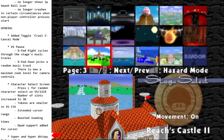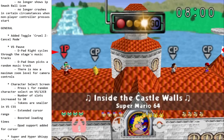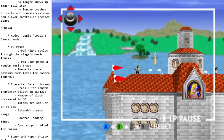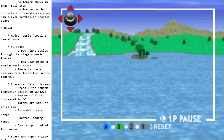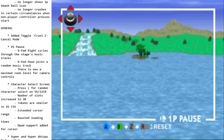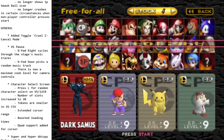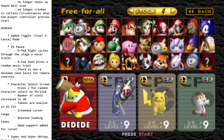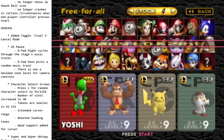There's now a maximum zoom level for the camera controls — it apparently just went on forever until it crashed the game before. On the character select screen, we got a feature we've wanted for a very long time: random character select. Pressing L will select a random character for you — no more CPU shenanigans to pick a random character. It's a huge quality of life upgrade.